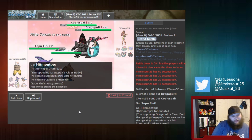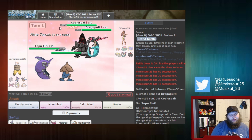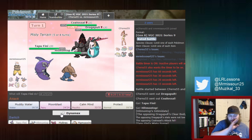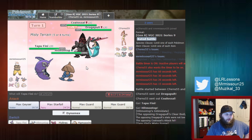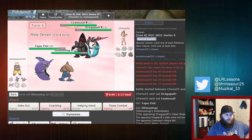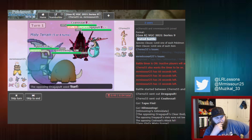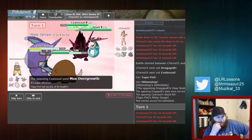We might need to Dynamax Comfey here to be able to live and use Overgrow so that we can Geyser back the Coalossal. We could also anticipate them going for Protect this turn. Do we Dynamax and go for Starfall to take out the Dragapult? Or do we Geyser and hope they don't click Protect on Coalossal? I think we take out the Dragapult and go into Mamoswine to pick up the KO with Icicle Shard next turn. There's the Surf, which does a ton to Mamoswine on the switch in, and there's the Overgrowth — but we take that like a champ.